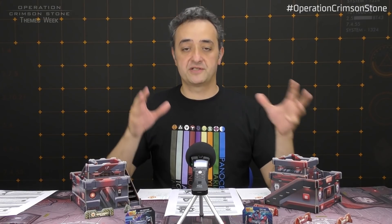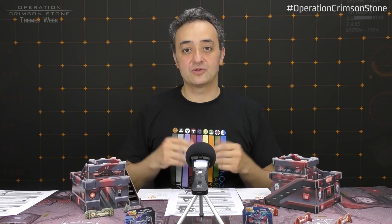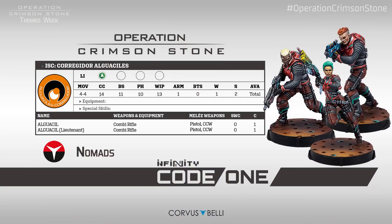Let's talk about Nomads in Code 1. Veteran players may notice that it's very Corregidor in Code 1. Let's take a look at the backbone of your army, which is the Light Infantry — always necessary and always present. Let's take a look at the profiles straight from the Crimson Stone Booklet. We're talking about the Corregidor Alguaziles.